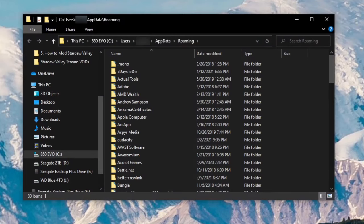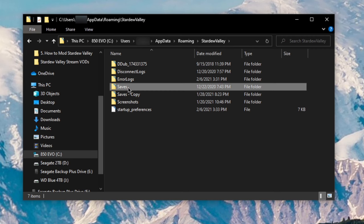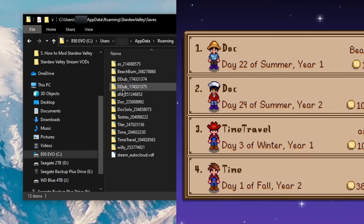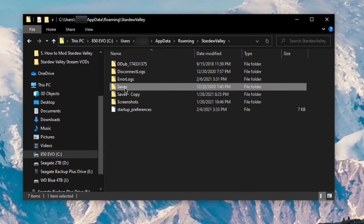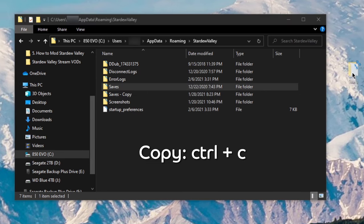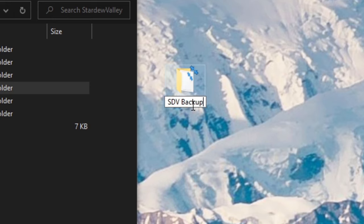Click on the folder, then navigate to the Stardew Valley folder, and inside here you'll find a folder called Saves. This is where each farm's save data is stored, and you'll notice that each file is actually named based on the name of your farmer. You can either back up the specific farm or farms that you plan to use mods with, or back up the entire save folder. Simply copy the folder with Control-C and place it wherever you'd like with Control-V. I personally like to add the date that I made the backup so I know when the save I'm loading is from.